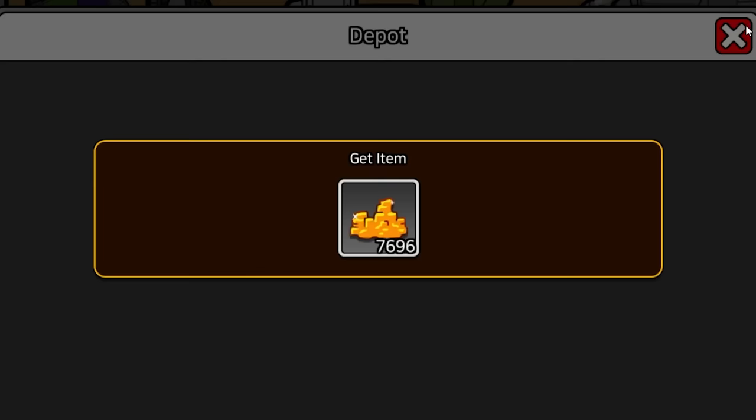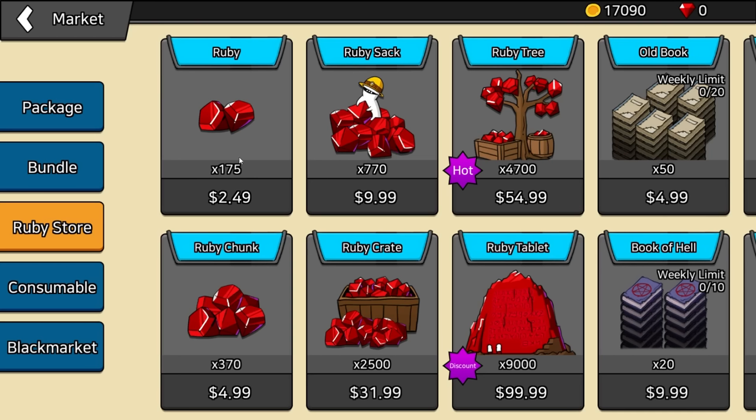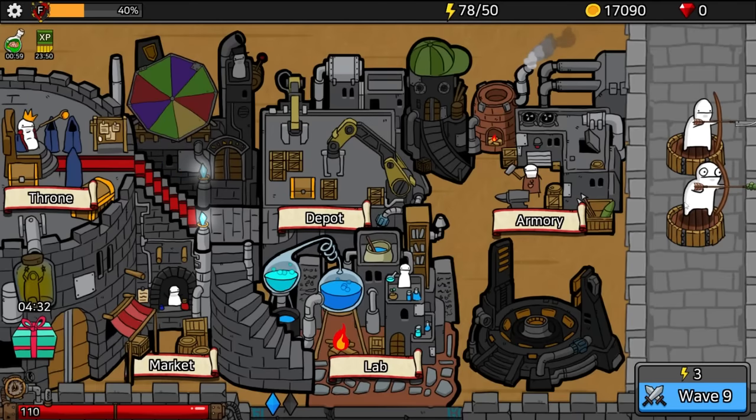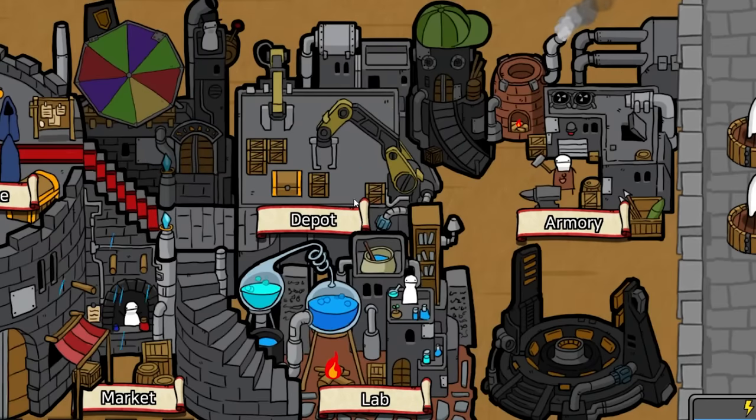What I want are these red diamonds — I don't know how to get these gems. They're called rubies and that's the pay-to-win item. Well, these games have to make money somehow, but we have a couple of play rewards. Let's see what we get: 5,000 gold and one chest. Let's open it up and we get a power shovel.